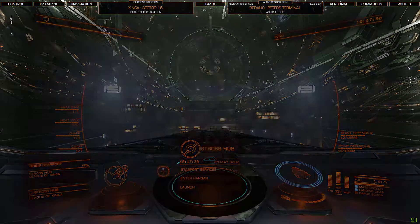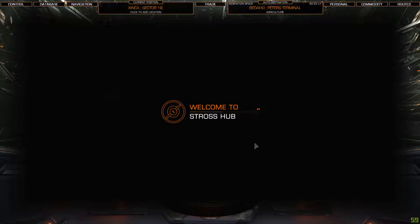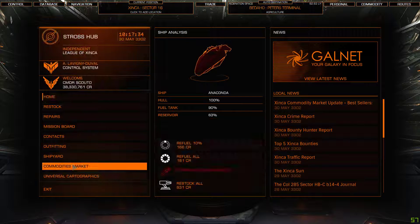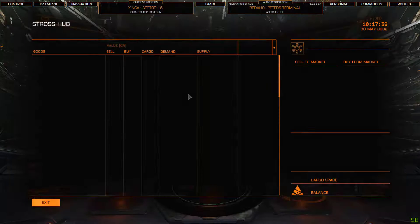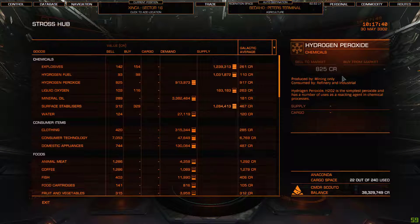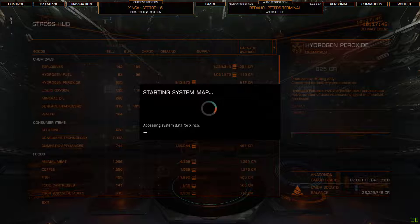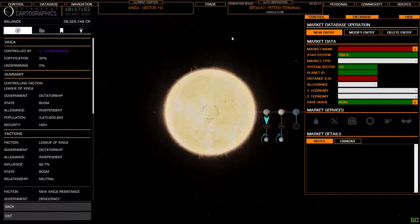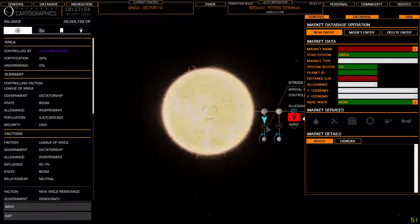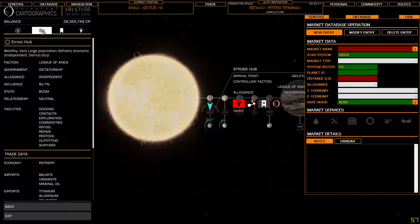The way I do this is bring up this panel. Go to Commodities Market, because you'll need that in a second. Then bring up your system map, left click on the current position panel, and press 'Add New Market.' Select the station and dock it.